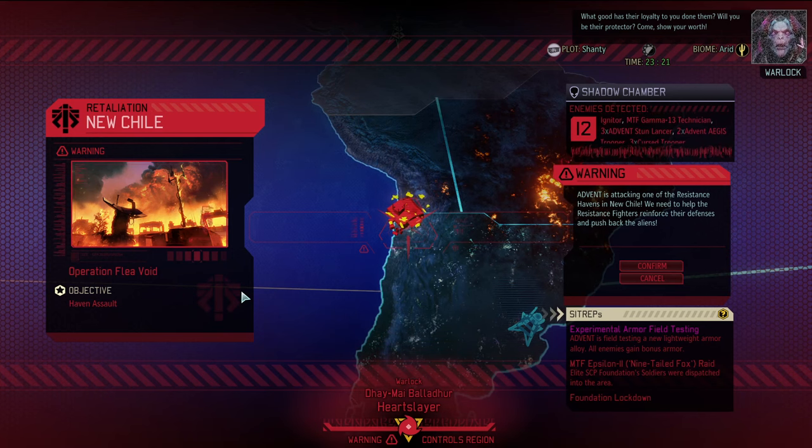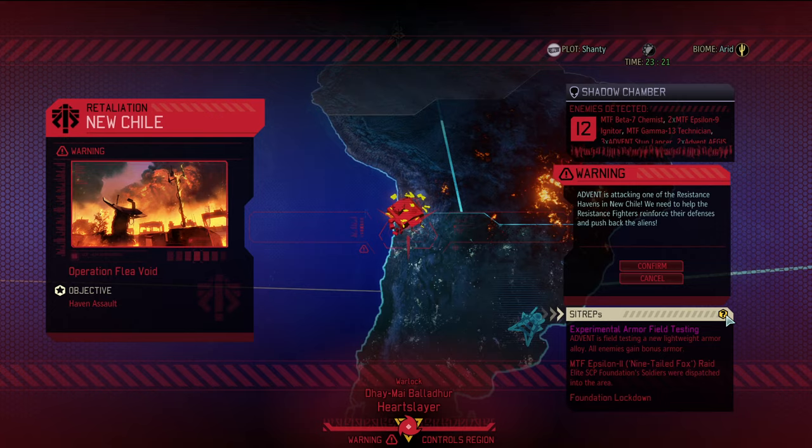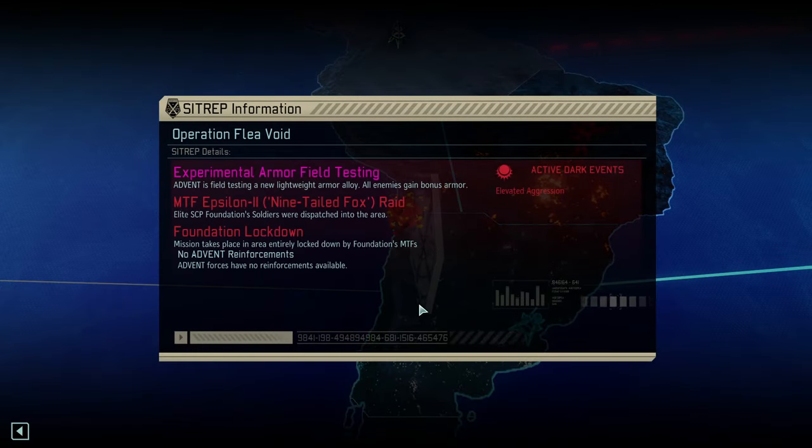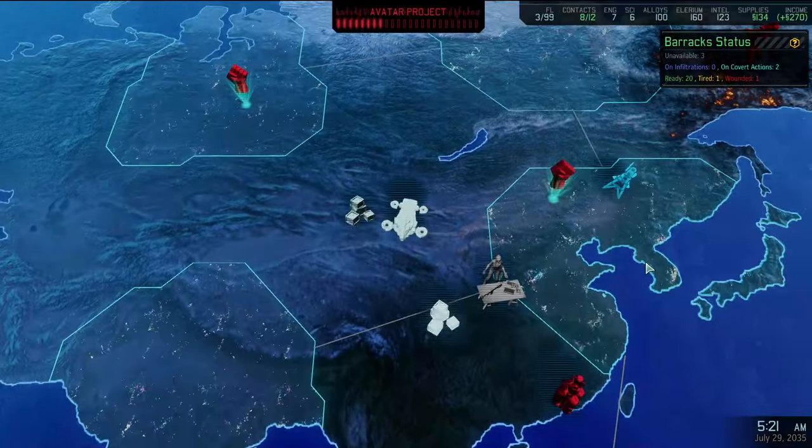The Warlock is wasting no time — apparently trash talking. Operation Flea Void, that's a name. The Foundation is here, locked down by the Foundation with no Advent reinforcements. Elite SCP soldiers, Nine-Tailed Foxes here, and all Advent enemies gain bonus armor. There are a couple of Advent enemies here.